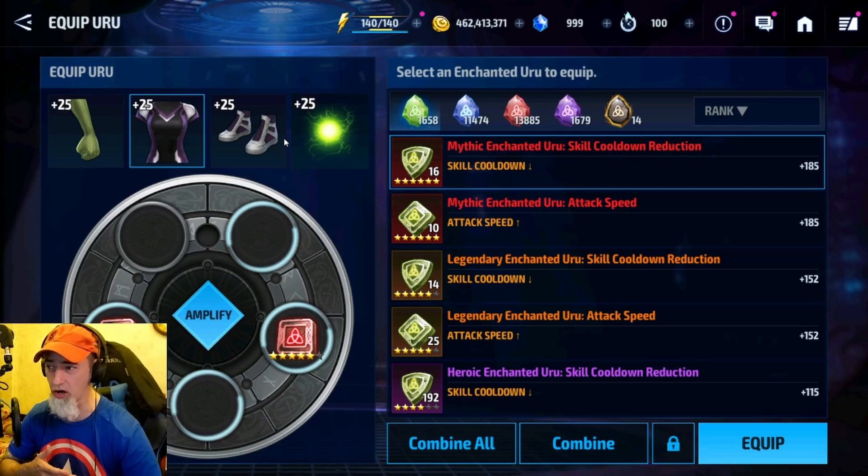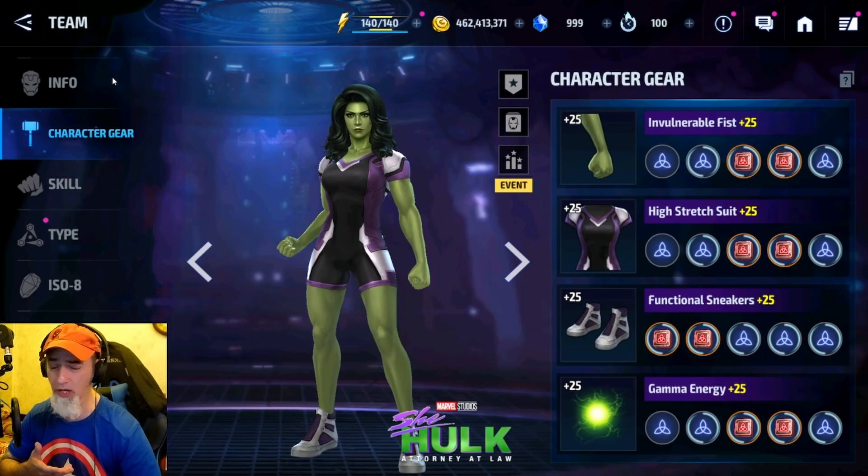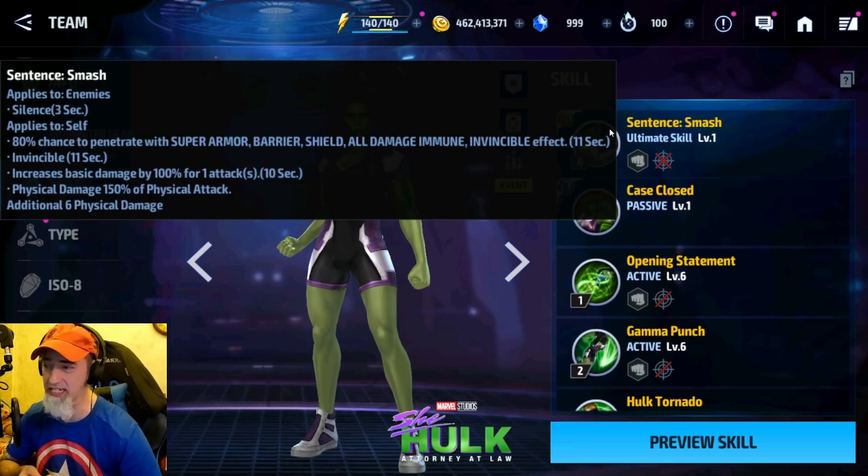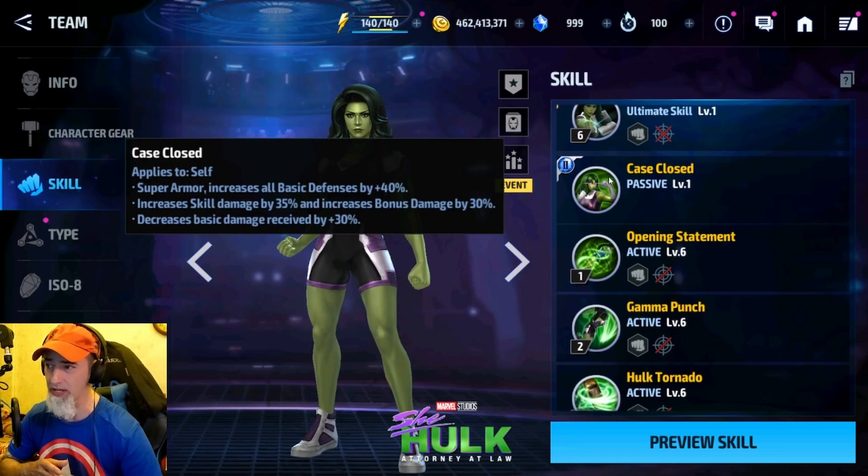I do have some five-star Urus already on this character, and her skills are all at six. Her Tier 3 gives her a damage proc — you want to proc on the Tier 3, it will do the most damage. You can incorporate other skills to get extra residual damage on top of that. She also has penetration, invincibility, and decreased energy cost by 30.